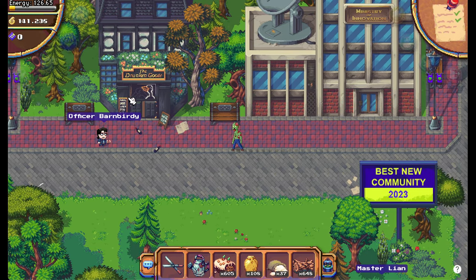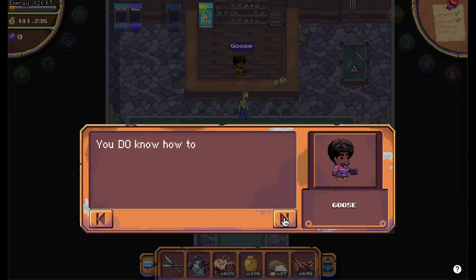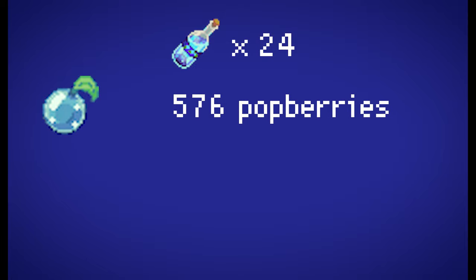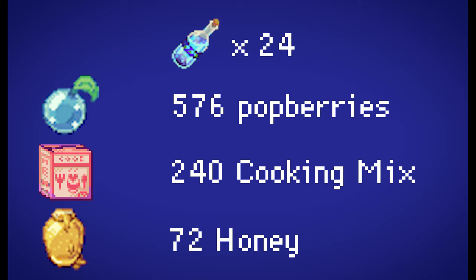First, go to Goose in his bar, the Drunken Goose. He tells you to craft 24 popberry wines. For all 24 bottles you will need 576 popberries, 240 cooking mix, and 72 honey.